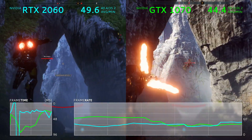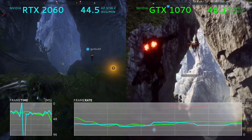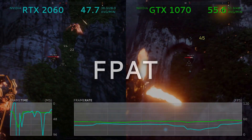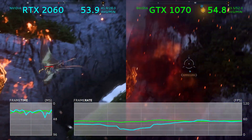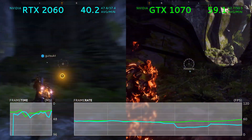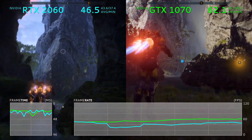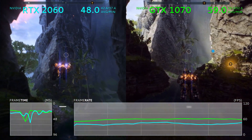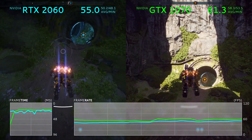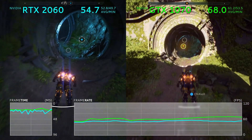Behind the scenes, I've been working on a project I call the Frame Performance Analysis Tool, or FPAT, which is something I plan on continuing to develop and improve on to provide more granular performance statistics than you'd typically get out of a simple FPS overlay. However, I must stress that this tool is still in development, so it's currently best to look at this as experimental — a general picture of what to expect from each GPU.